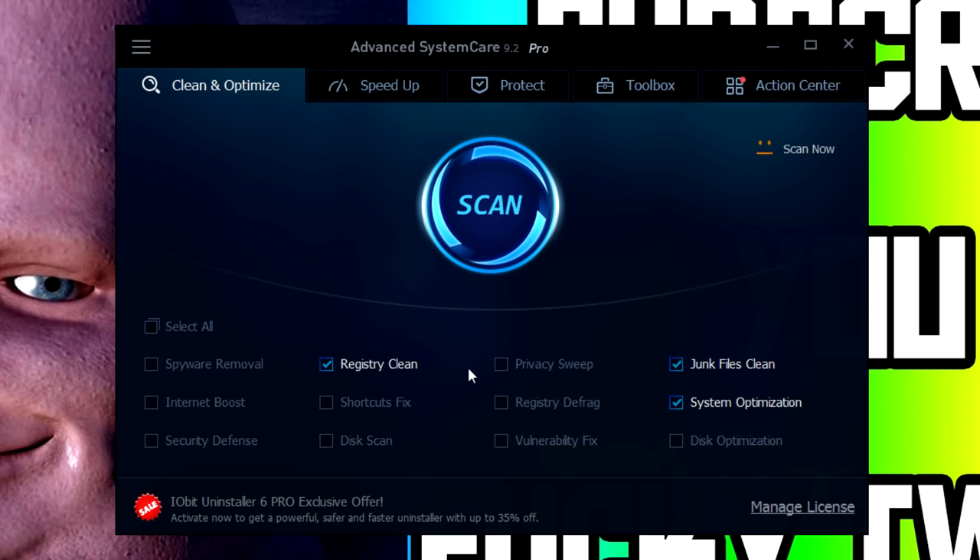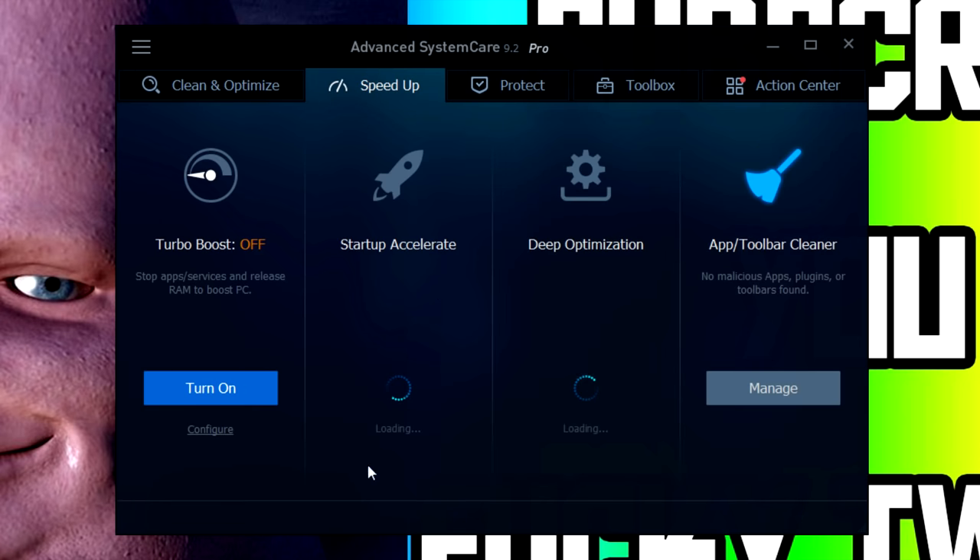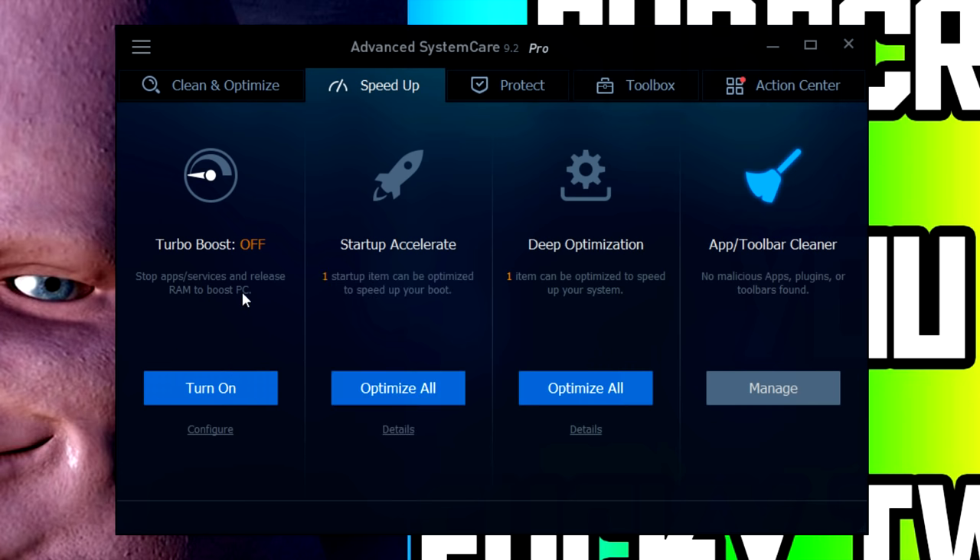I would recommend using those features as they'll really help your PC out. What you want to do — by the way, I was joking about the viruses part earlier — go to the Speed Up section, click where it says Turbo Boost, and turn it on. Once you do that, it will free up RAM to boost your PC, which should hopefully help your GTA 5 performance a little bit. I can't say for sure how much it works, but it's definitely worth downloading.